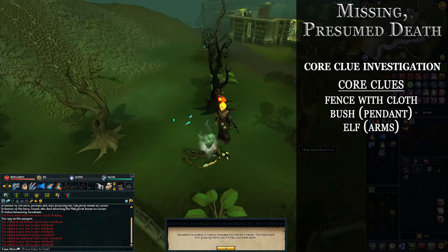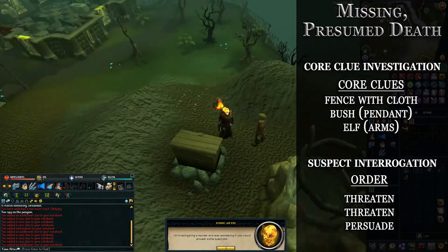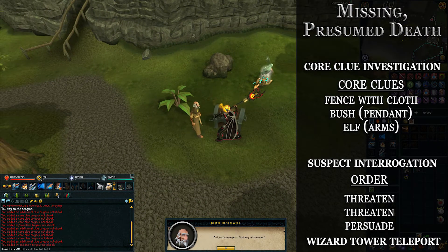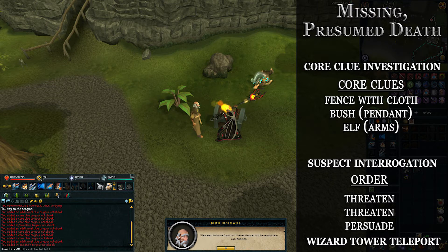For the second investigation, the core clues are: a fence with a cloth, a bush that contains the Saradomin pendant, and the elf that has Saradomin symbols engraved into their hands. For the suspect interrogation of Les Sharp Eyes, you'll need to threaten him twice — he'll be completely terrified after mentioning a couple things — and then persuade him after.